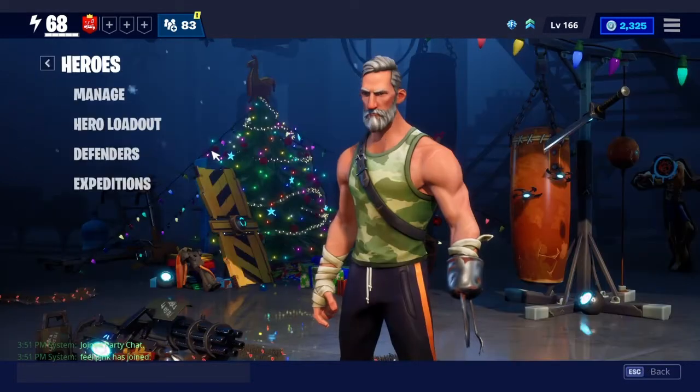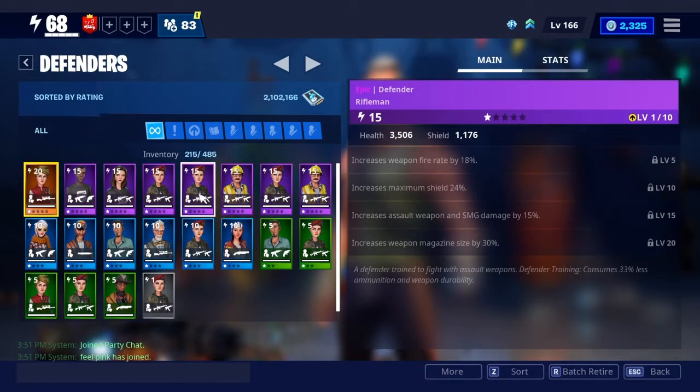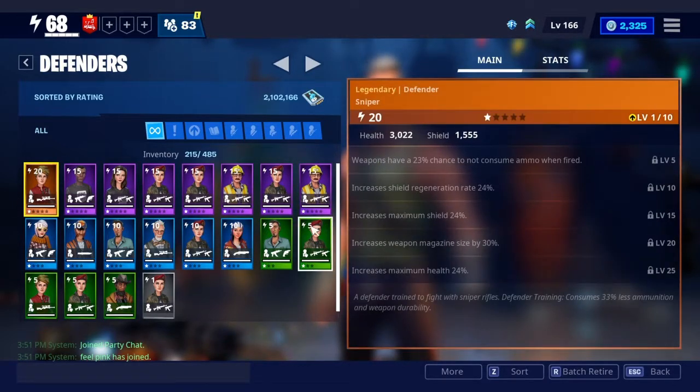Now let's go to Defenders. Defenders, you don't really have to use them that often. But if you do, you basically just place them where you think a lot of Husks will be coming from, put in ammo, and they'll shoot for you. They're not great though — I wouldn't recommend them. It's a really big waste of bullets.